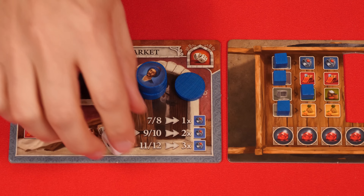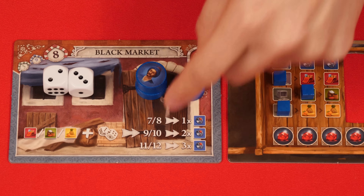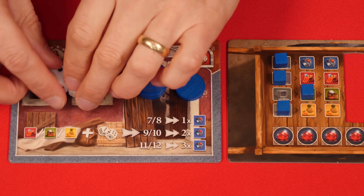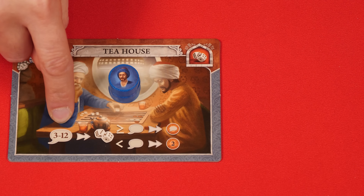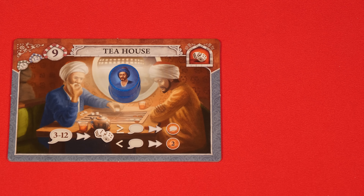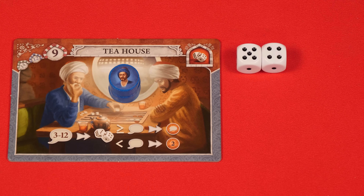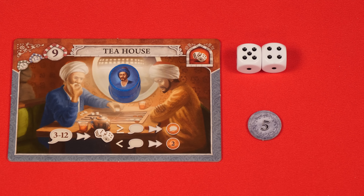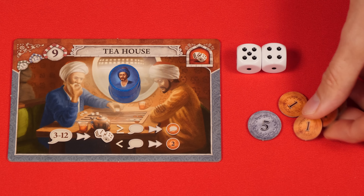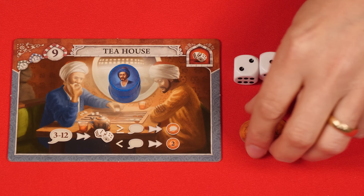Based on the total value of your roll, you'll then gain either one, two, or three jewelry. In this case, I rolled a five, which isn't anywhere on this chart, so I'll gain nothing. Keep in mind, you can never collect more than what you can carry in your cart. So even if I had rolled 12, giving me three jewelry, I would only be able to collect two. At the tea house, you'll pick any number between 3 and 12 and say it out loud. You then roll the two dice. If the total is equal to or greater than your chosen value, you take that amount of lira from the bank. If the total is less than what you declared, you will only take 2 lira from the supply.